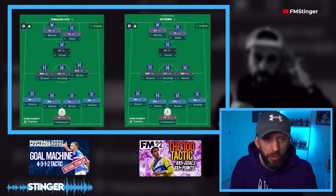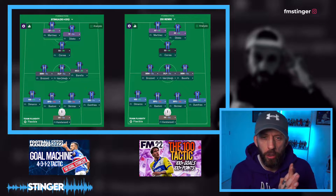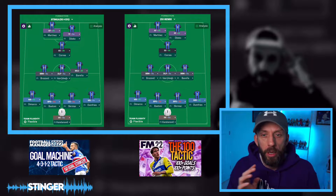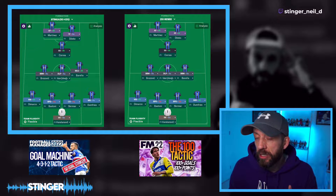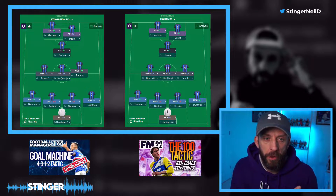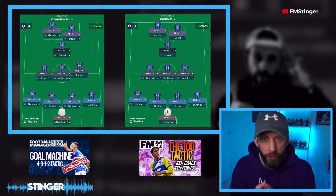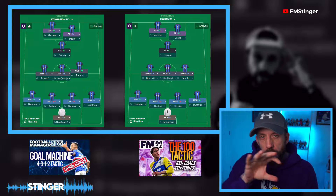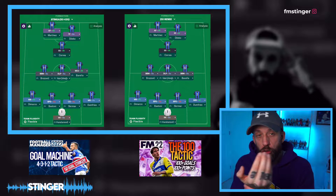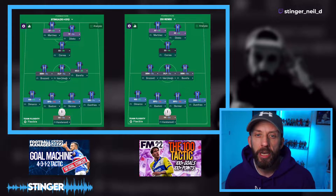Starting at the back: keepers doing the same thing, left wing-back doing the same. We have one ball-playing defender in Stinger Zeo versus two in Zeo Remix. We've got a wing-back on support versus an inverted wing-back on attack — that's going to be dead interesting. In midfield, we have the DLP box-to-box combo, but we lose the Mezzala attacking and revert to a box-to-box midfielder for Zeo Remix.